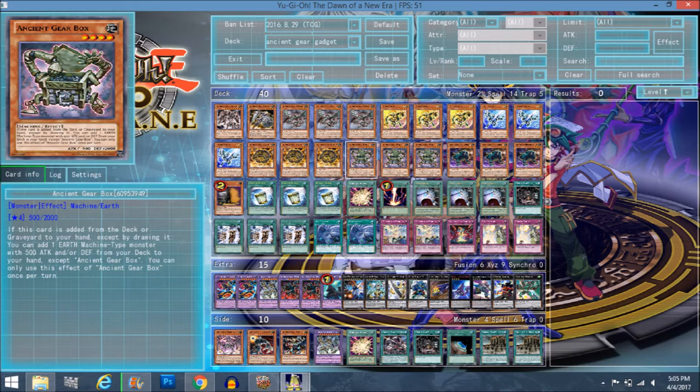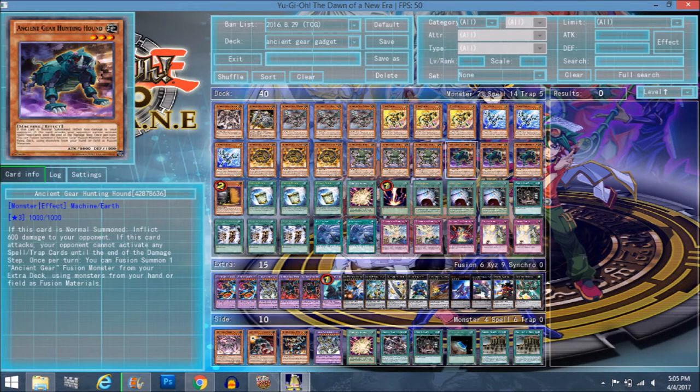If you have Hunting Hound on the field, it's kind of a free fusion summon right there — that's a real nice combo. Box also has 500 attack, so it can be Machine Duplicated, which is a nice touch to the deck. I do wish more Ancient Gear monsters fit his search clause of 500 attack or defense EARTH Machines, because if they all fit that category this deck would be amazing. Being able to search Box with Wyvern and Wyvern with Box would have been insane, but it's still a great card.